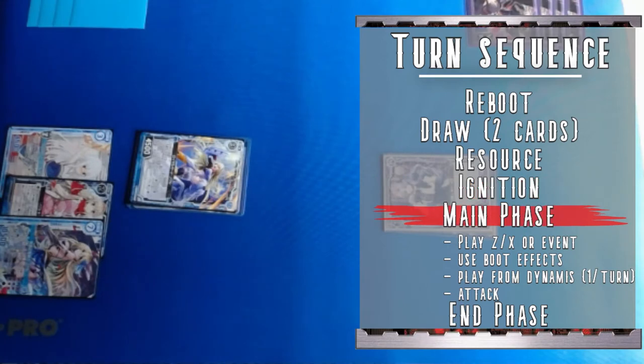Finally, we get into the main phase, and this is where things open up. You're able to play ZXs from your hand by meeting their cost, play events from your hand — events are similar to spells in other games — and activate the effects of your ZXs in play. You're able to play ZX extras from your Dunamis, but only once per turn; there's no extra deck spamming like in Yu-Gi-Oh. Even more interesting is that attacks also happen during the main phase, meaning you can sequence things like play a unit, immediately attack to open up a new space, and then play a new unit into that space — creating some pretty interesting turns.